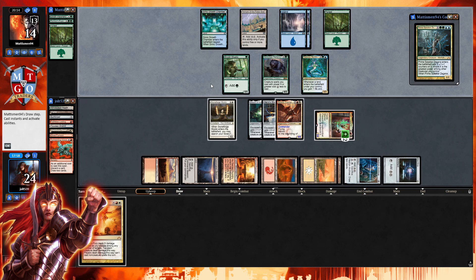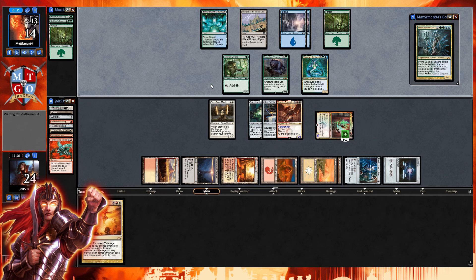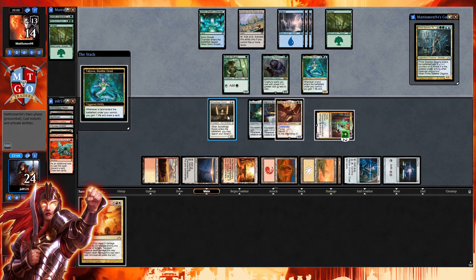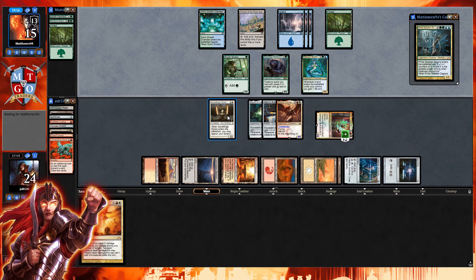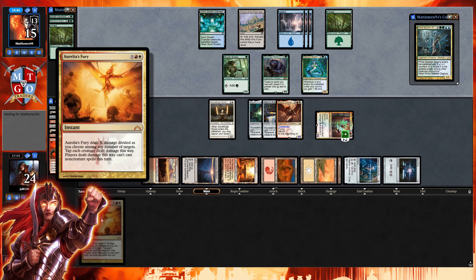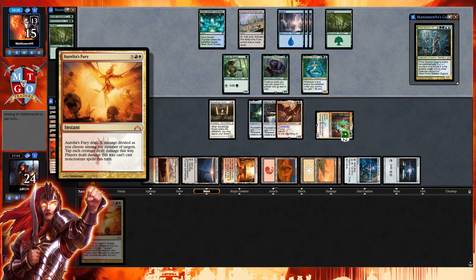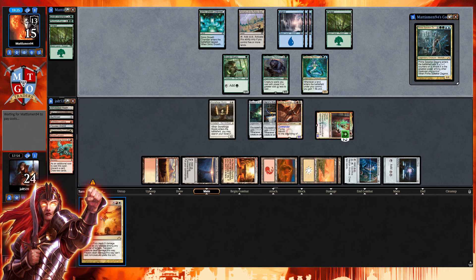With the trigger next turn that'll be eight — exactly commander damage to win. If they tap out for Prime Speaker Zegana, that works out perfectly for us. That's one good thing about this voltron deck: you get value from Tajik and Stoneforge Mystic while your main win condition is commander damage with Aurelia. Aurelia's Fury taps creatures dealt damage this way — I remember drafting Return to Ravnica and opening Aurelia's Fury. Before I knew about combat steps, I missed a game-winning play by not setting a stop at beginning of combat to tap down their creatures. That's something I've always thought about.